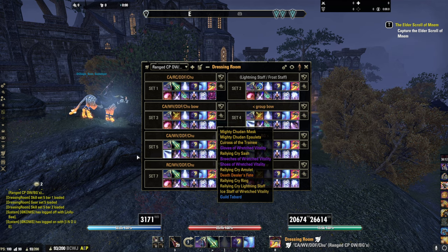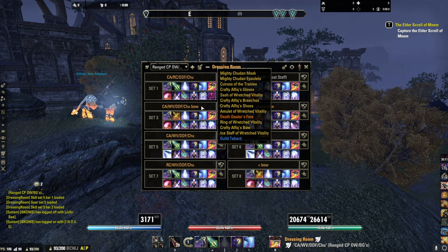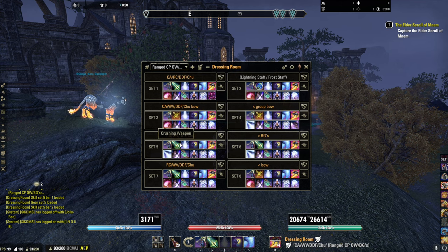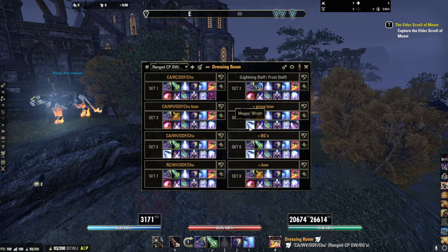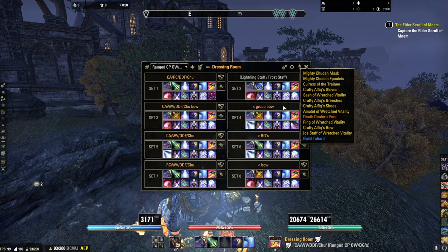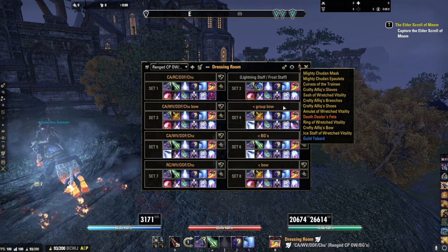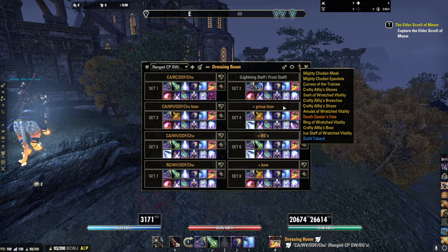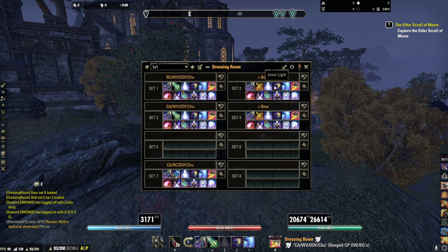Now there's a bow variant for max magic Sork. It's the same thing as lightning staff — you're just swapping out your spammable for Focus Aim. Same setup, you can also run Mage's Wrath on the back bar or even Negate if you're playing with a group and don't need Rally Cry. Same principle: you can swap to Rally Cry on the front bar for a little better damage and survivability, recommended if you're playing solo.